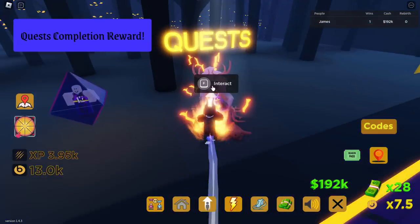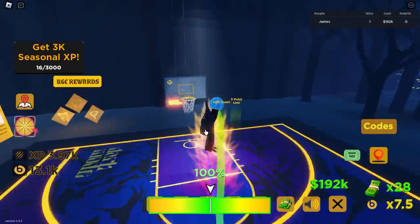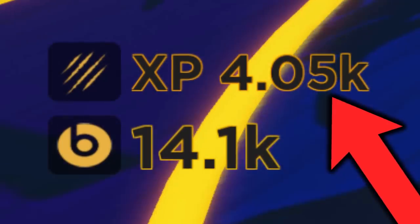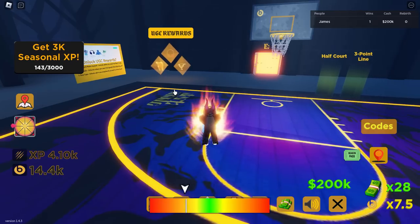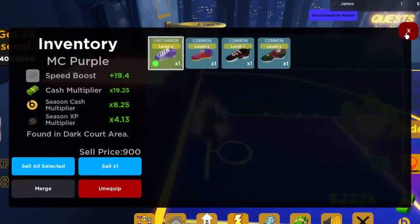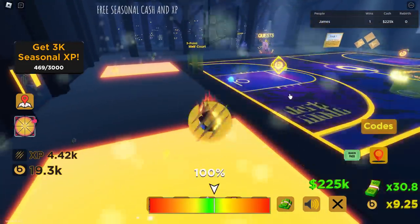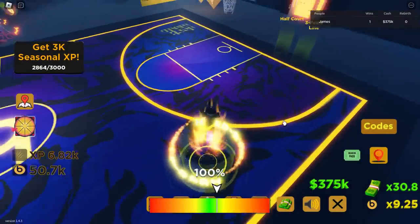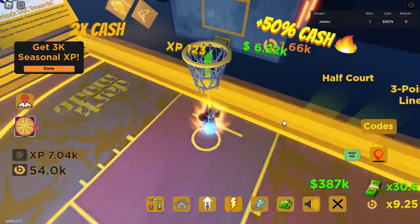I think we might be on the last challenge. The quest is get 3k seasonal XP. It doesn't count the XP we had from the beginning — we have to get 3k fresh, which might take quite a long time. If you've got these purple shoes, I'd recommend wearing them because they've got a 4.13 seasonal XP multiplier — that's the best one we've got. You could also stay AFK to get a few points, then go dunk for even more. I noticed if you do it from the cash spots, you can complete it a lot quicker. We did it — we got 3k!